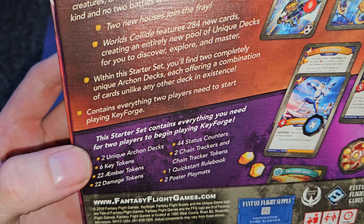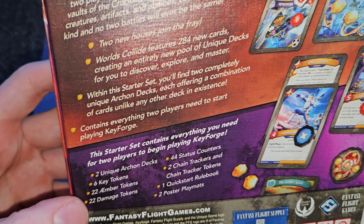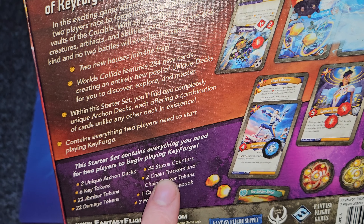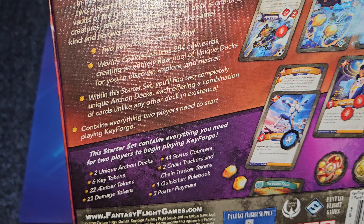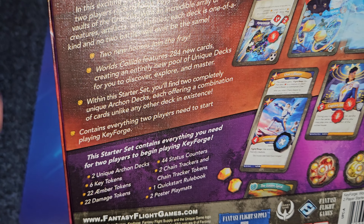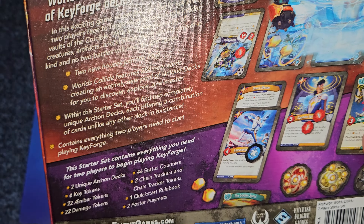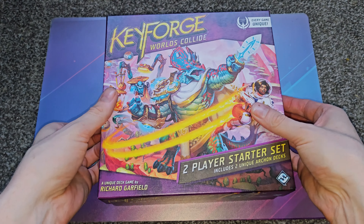Inside the box we get two decks, six key tokens, amber tokens which are the currency of the game, damage tokens, status counters, and chain trackers. Chain trackers are KeyForge's way to nerf overpowered decks — since these decks are AI-generated, some will naturally be more powerful than others, so the chain system is a really cool balancing mechanic. We also get a quick-start rulebook and two poster play mats. The art is cool — we love dinosaurs.